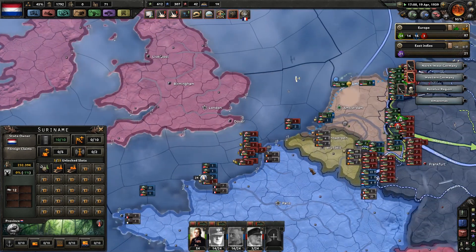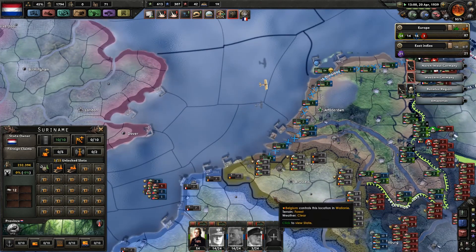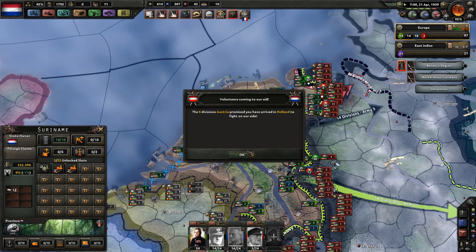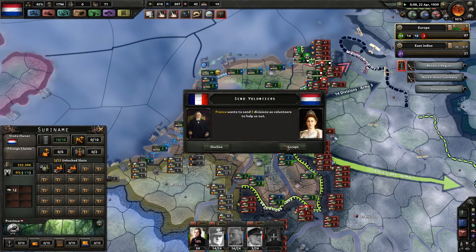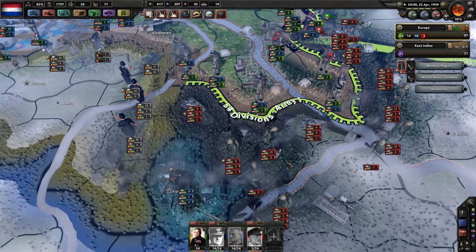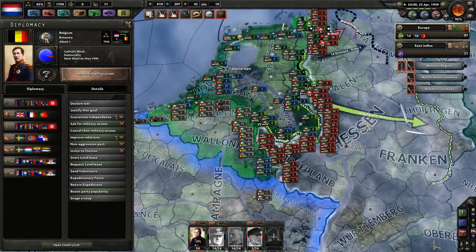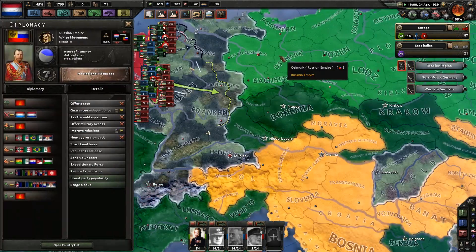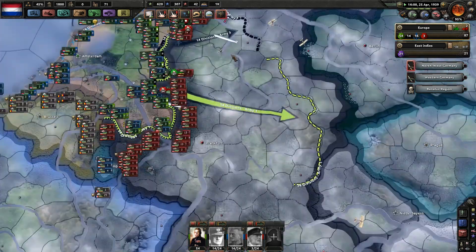I think the first American divisions will land here any second — yes, please! That's gonna fortify my front a bit. Austria sent some volunteer forces as well. France wants to send some volunteer forces again, so feel free. Belgium, you could send some as well if you want to — apparently you don't want to. That's okay. We could still boost our party popularity, but I don't want to.